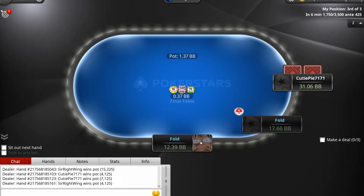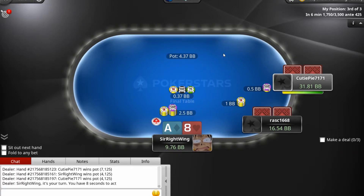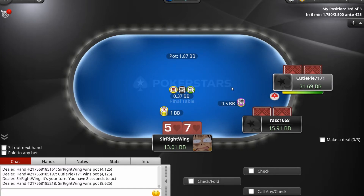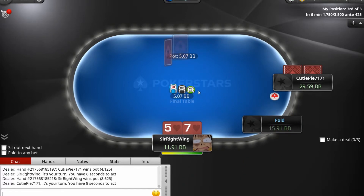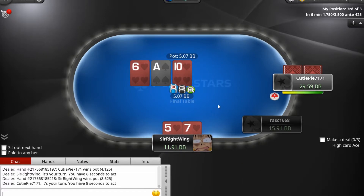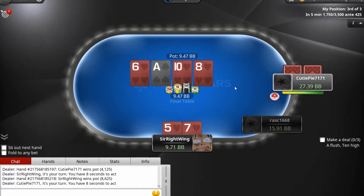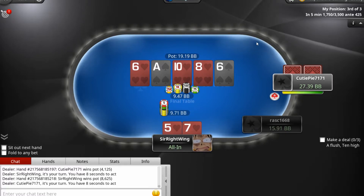It hurts to fold those bad hands every time, but we had to capitalize with the ace — 2.5 raise. Five-seven suited: not a bad hand, definitely playable. Flush potential is there — we'll check and see if they raise, in which case we'll call. We have the flush now. Let's check it; I doubt he'll also have the flush. Going in for the shove to see if we take him in if he has the ace. He folds — nice, back up to 20 bigs.